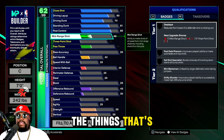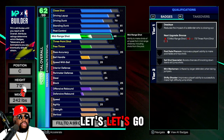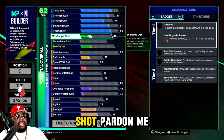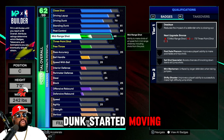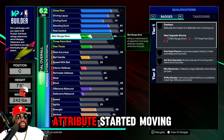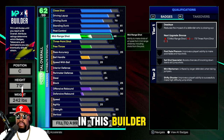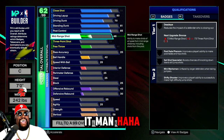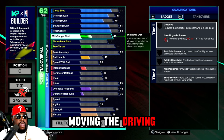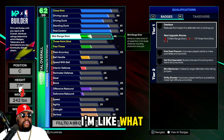I also wrote down things that are attached to other attributes. In this build: close shot, driving layup, driving dunk — let me go through it. When I started moving close shot, the driving dunk started moving, then standing dunk attributes, post control, mid-range, free throw, offensive rebounding, strength, and vertical all started moving. When I moved driving layup up to 65, it started affecting ball handling and strength and interior defense.